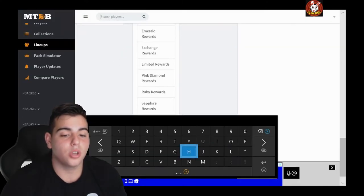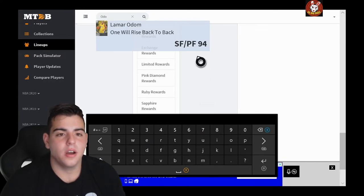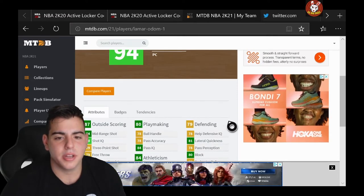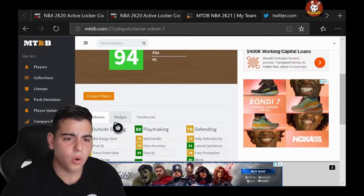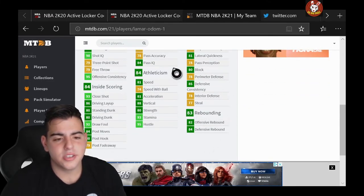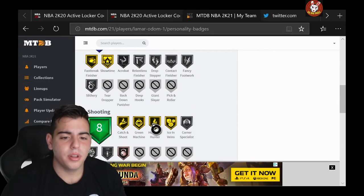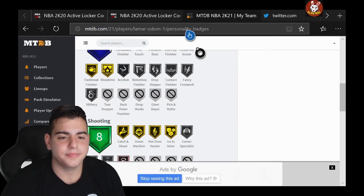We got Diamond Lamar Odom — 94 overall, the highest rated card in the game. 76 three-point shot, 84 mid-range, 80 driving dunk, 80 standing dunk, 81 mid-range — oh my goodness, this card's a beast. Is this card worth it? Yeah, this card is freaking worth it. This card's going to be a beast. 79 three-point shot with his shoe — he's going to have an 80-something. It's Lamar Odom, 94 overall. You know what happened last year — they dropped Lamar Odom and that card was an absolute animal. If we can pull him, maybe we'll pop five or ten packs. We're most likely going to go crazy off this card.